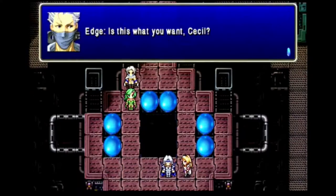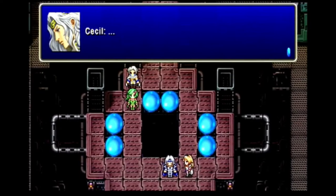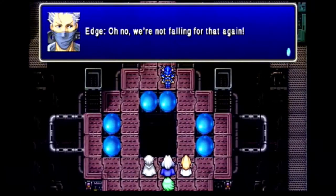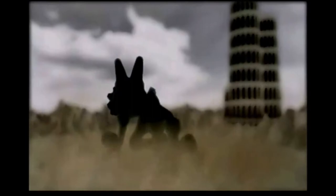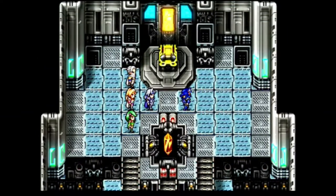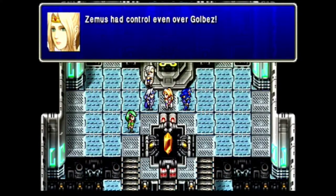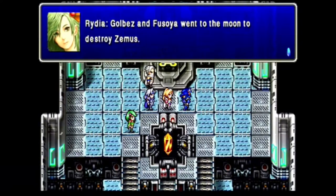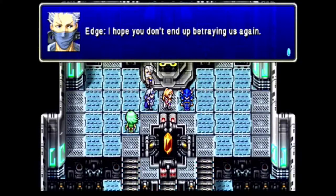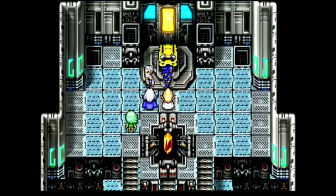Golbez says goodbye and leaves, but Cecil can't face him. The party asks him if this is what he wants, but Cecil's not ready to accept things yet. And the Giant of Babel begins to collapse. Then Kain shows up — with Zemus's control over Golbez gone, so is Golbez's control over Kain. He leads the party out of the giant, and it crumbles in another new cutscene. Back in the Lunar Whale, Kain says he doesn't expect forgiveness — Edge wasn't going to give any, pointing out the giant was his fault. When told that Golbez and Fusoya went after Zemus, Kain also wants to follow them. Edge says he hopes Kain doesn't betray them again, to which Kain says we have permission to kill him if that happens.